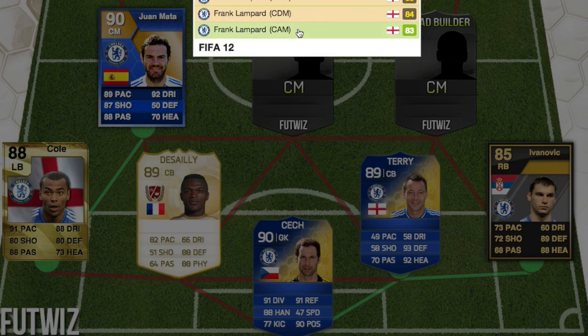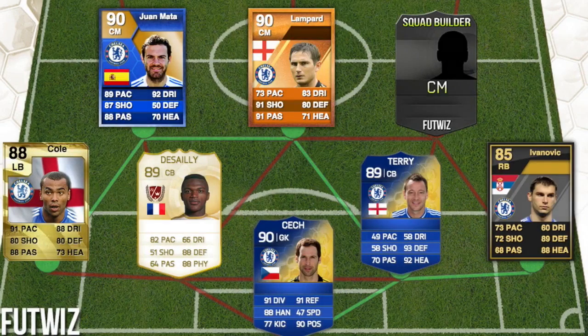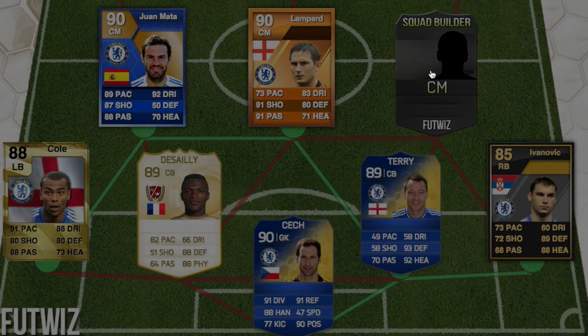Then we have Frank Lampard, the legend of Chelsea who moved to Man City. He had a 90-rated Man of the Match card in FIFA 12. I was about 11 or 12 at the time and would never have thought to play FIFA, but he does look like an all-round good player — 73 pace, but 91 shooting and 91 passing.